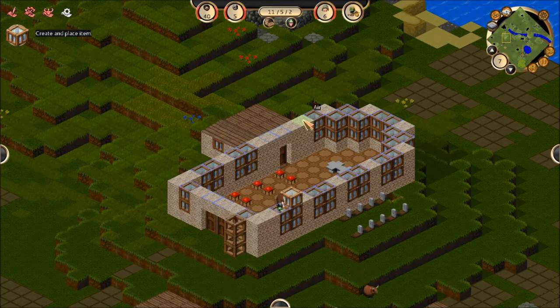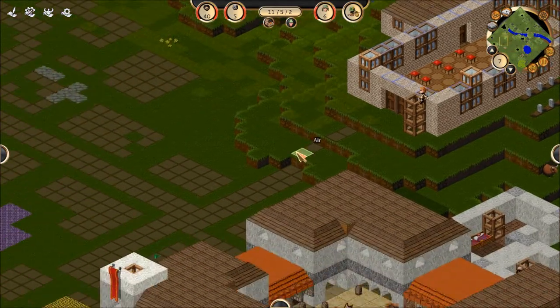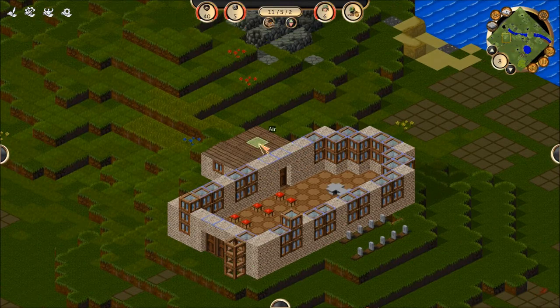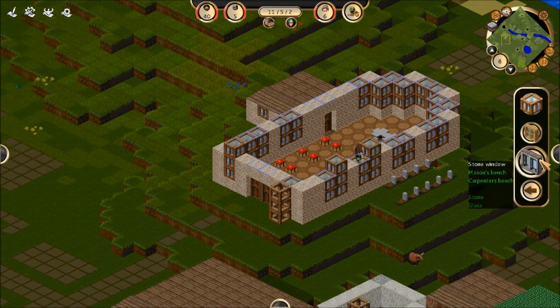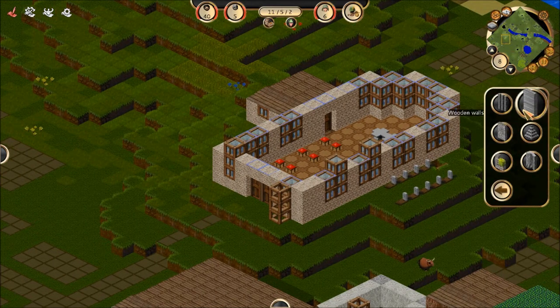I'll put some up here as well — it might look a little funny from the inside but whatever. I don't have to put the glass on this side because you're not really going to see it anyway, but we'll be scrolling up and down a lot through the city so we want a good-looking interior as well as exterior. We'll get some brick-laying going.